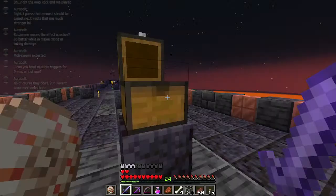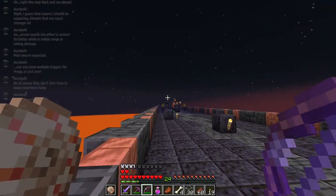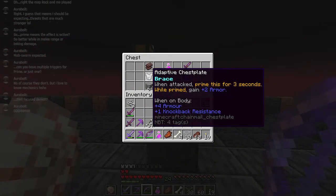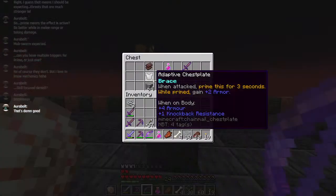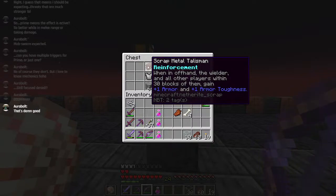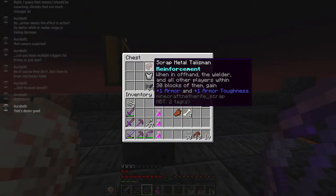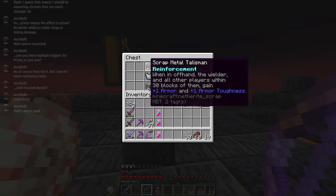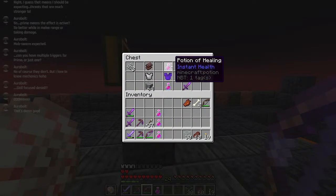The power one also gets rid of the blazes instantly. We have a chest plate version of the adaptive leggings - it has a Brace, we know what that does. We also have an offhand here: when in offhand, the wielder and all players within 30 blocks gain plus 1 armour and plus 1 armour toughness. It's basically your armour offhand, but it also affects other players nearby. If you were in a big group and had several of these, they would stack.